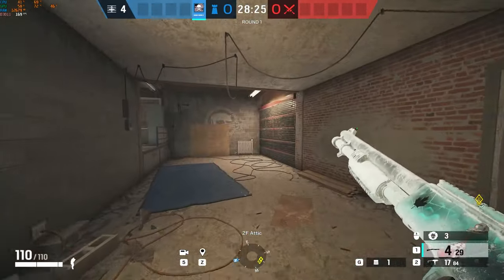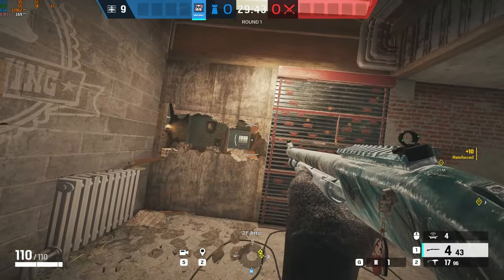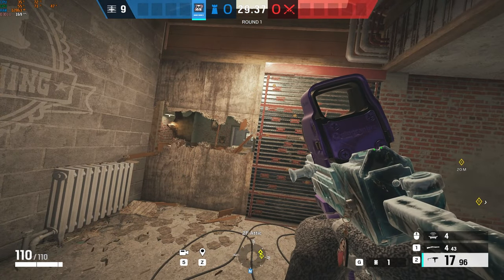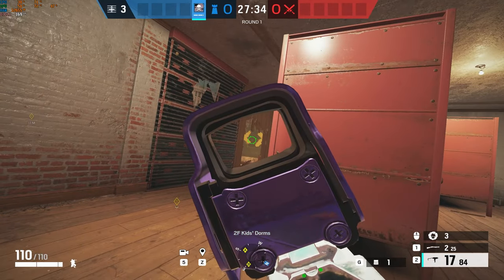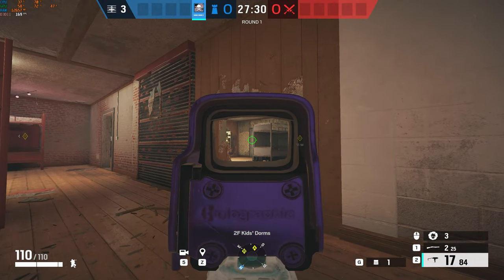If you're playing with a coordinated stack I'd say reinforce the attic and reinforce closet. If you'd like to actively play an attic pit you can reinforce this wall and make head holes on the wall next to it. This allows you to peek towards trophy and bedroom. Make a rotate to dorms, have footholes on the other side of the wall, then reinforce this wall to your big window and make a rotate on the other one, and of course make the rotate to top white.